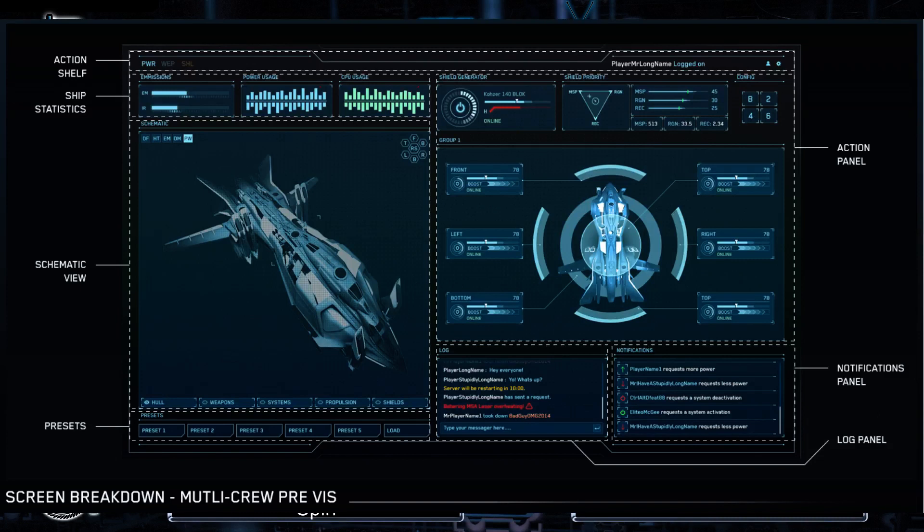Some stations are going to have multiple options, some won't. In particular, they mentioned that command stations are going to have more options to use. Right under the action shelf is the ship statistics.